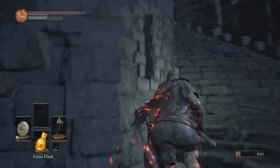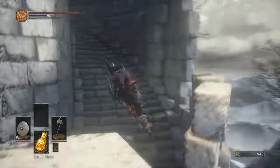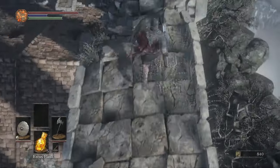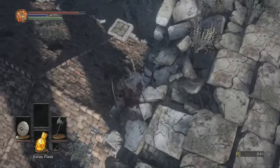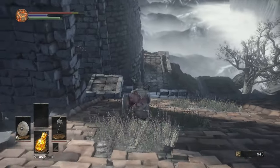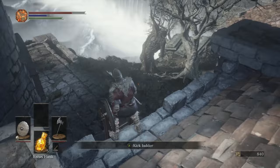Use the tower key, make your way upstairs and I'll show the glitch potential items you can get with the glitch first and then I'll show the rest of the good ones. Make your way to this bridge, you want to fall down here and first things first, kick down a ladder and get the shortcut open.